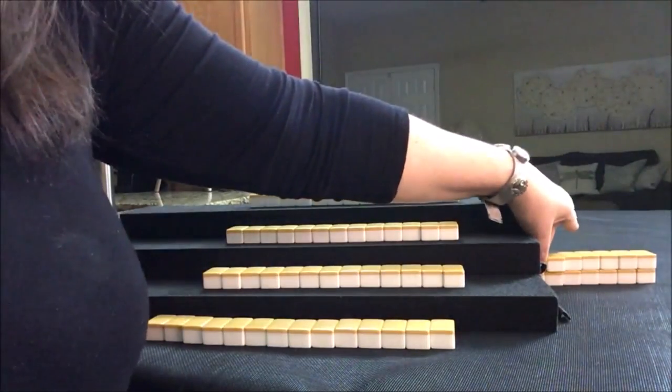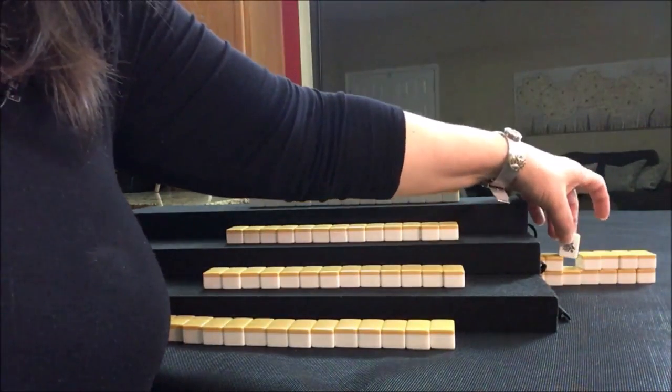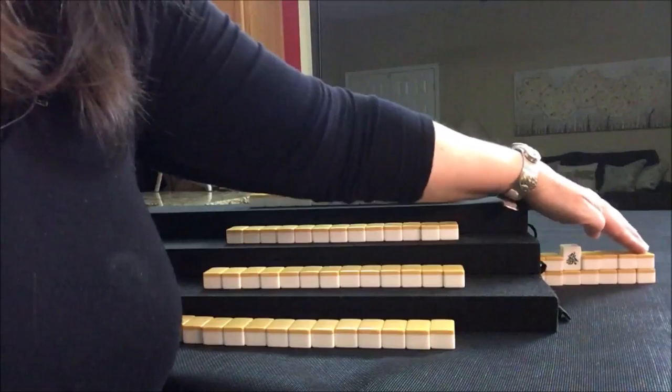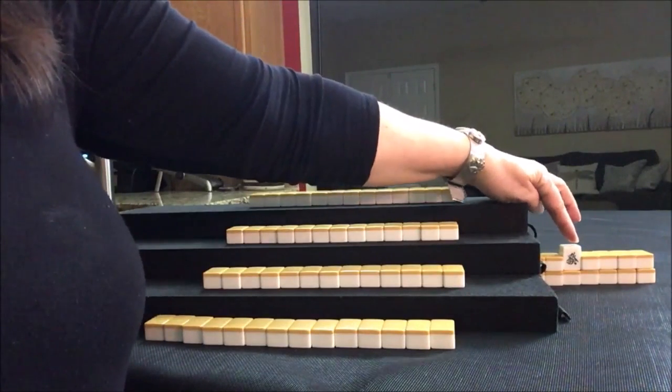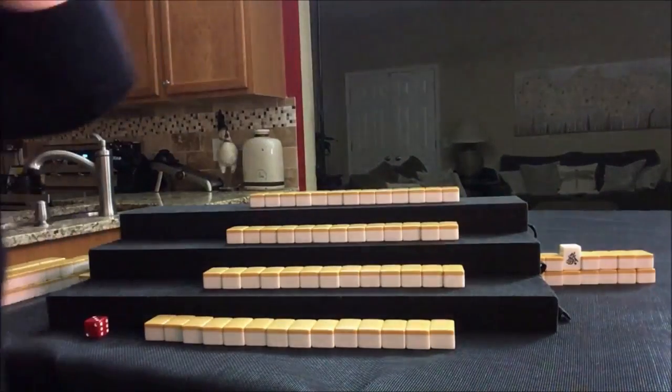Let's flip Dora. Green dragon is the indicator. The progression is red, white, green, back to red. So red dragon is Dora.